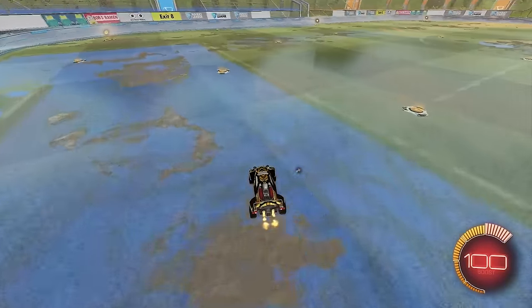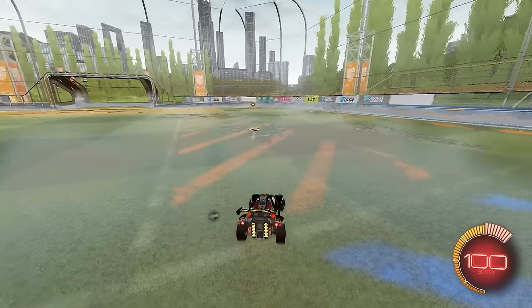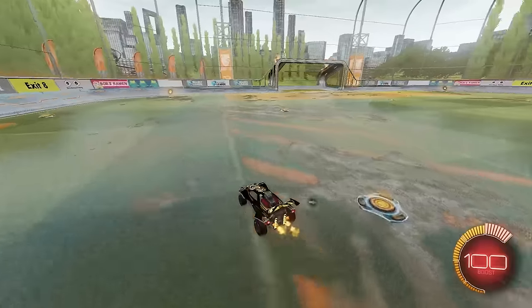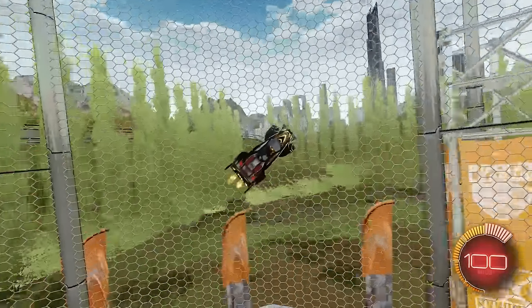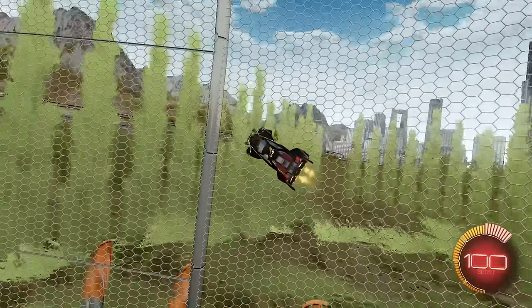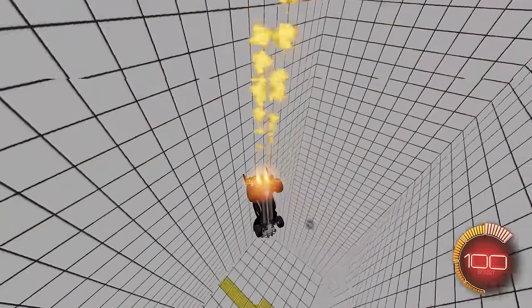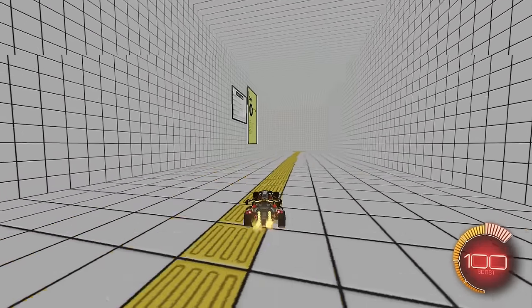I see all the boost pads — that checks out. I feel like boost pads would actually be probably one of the harder ones because it's really easy to miss one. But they all look good. I'm really curious if at some point you have like a subway thing going flying by on that rail over there. That would be nuts. I'd have to animate a whole thing though. But I can't stress this enough — this map is super cool.